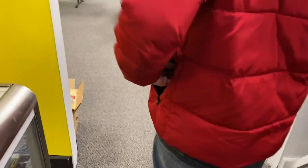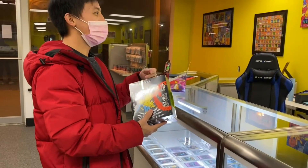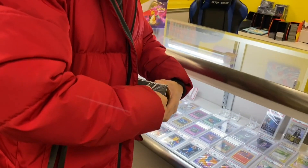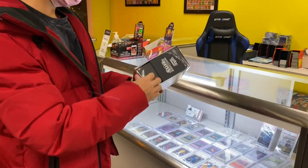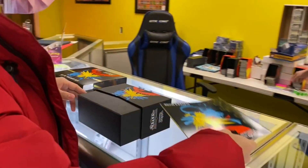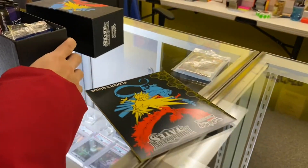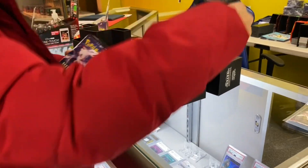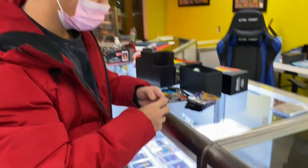I actually bought a Hidden Fates ETB from Woody — look at this right here! I didn't even get your name — what's your name? Nice to meet you. Today's chase is actually the shiny Charizard. This is my first time opening this up, so first Hidden Fates ETB. This is the promo — this is the keeper right here.